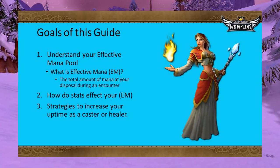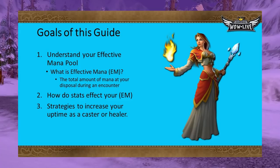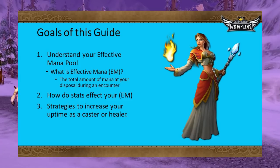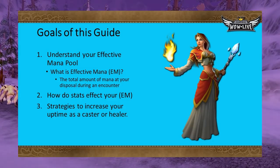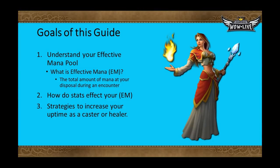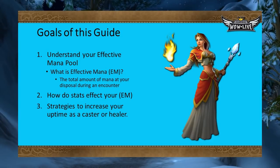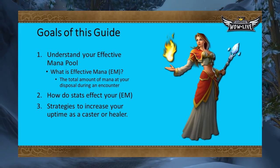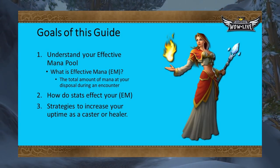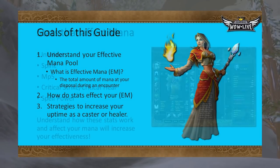There are a number of different concepts we'll be going over in this guide. First, let's go over what I mean by effective mana pool — the mana you'll have access to over the duration of an encounter, whether that's a raid, dungeon, or even a PvP encounter. We'll also go over how stats interact to increase this effective mana pool, and explore strategies to increase your uptime depending on your class and role.